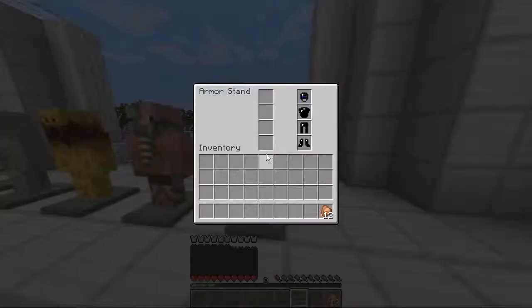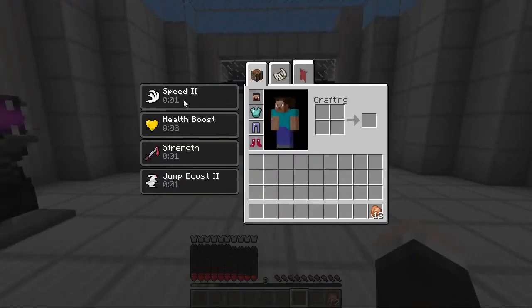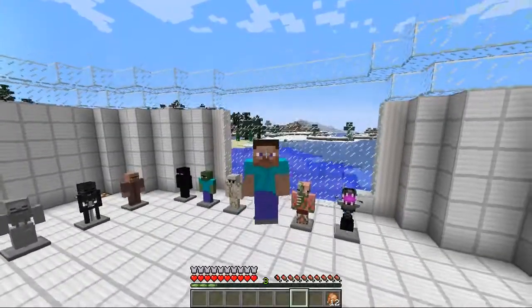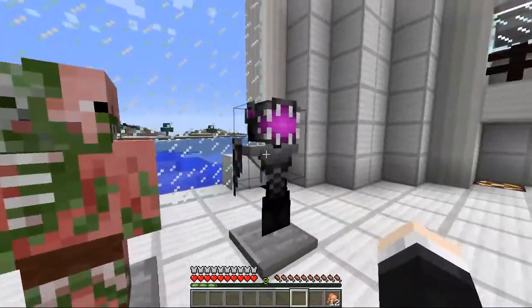But this one right here is said to be a very special armor — it is the Steve armor. Let's pop this on: we've got the boots, the jeans, the classic turquoise or teal chest plate, and also Steve's head. You get speed 2, another health boost, strength, and jump boost 2. So that's actually pretty cool as well — little chunky Steve over here. He is a very good special armor too. But I think out of all of them, the Ender Dragon is the most powerful.